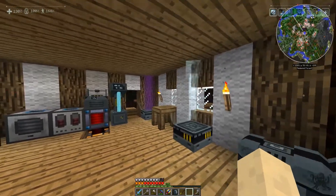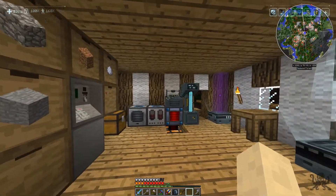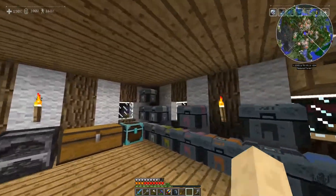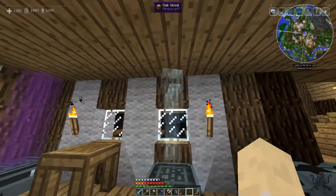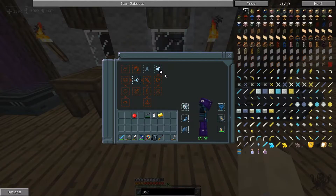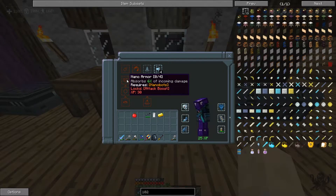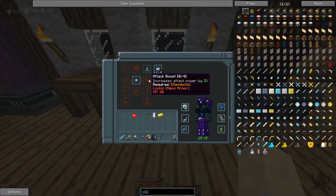I kind of went exploring again, and I thought we could probably find the base together — all of us. I've got some questions for you about what you think I should do. This is the Android station. I'm an Android now so I can pretty much have powers. I've already selected the movement speed because it's super important, but I need to choose between increasing my attack or decreasing the damage I take.